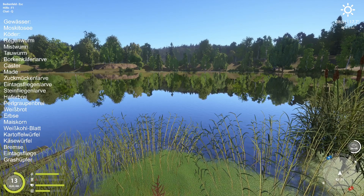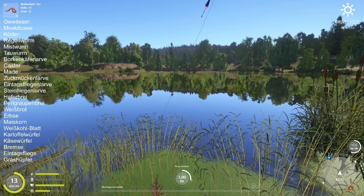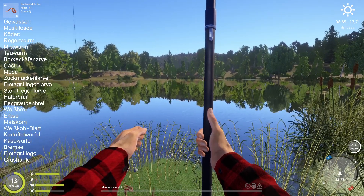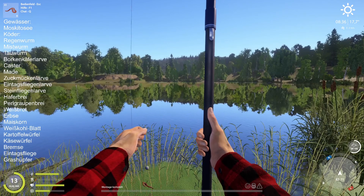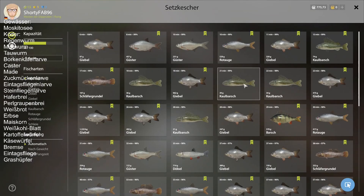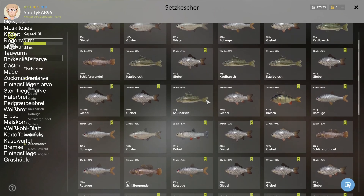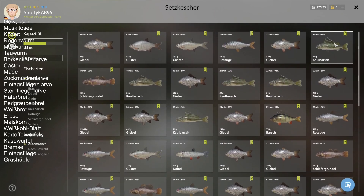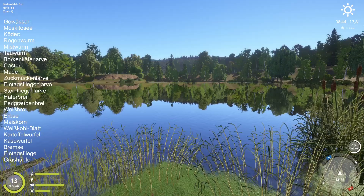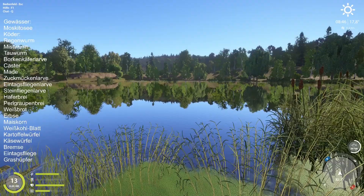Auf Stippe, ein Meter Tiefe, 70 bis 80 Prozent ausgeworfen. Ansonsten Kahlbarsch auf Regenwurm, ab und zu mal einer. Aber das kann auch daran liegen, dass ich eben Größe-10-Haken habe, dass die deswegen nicht so gut gehen. Mit einem kleineren Haken würde hier auf der Nacht ganz gut Kahlbarsche gehen.